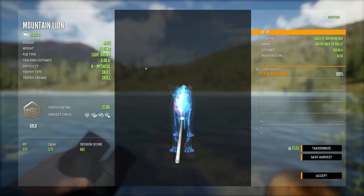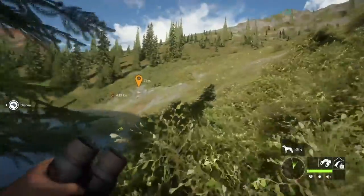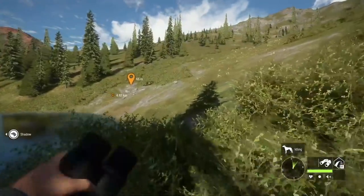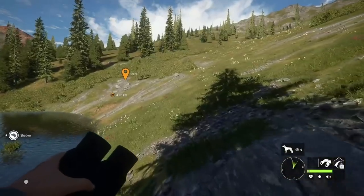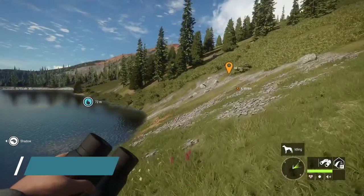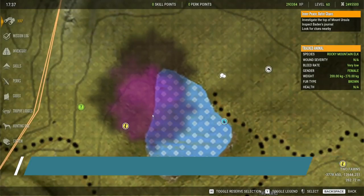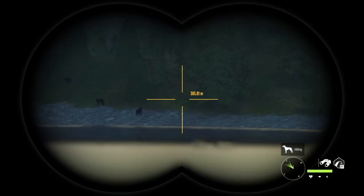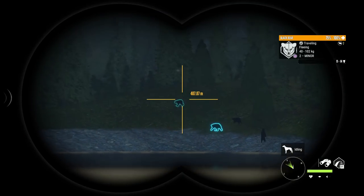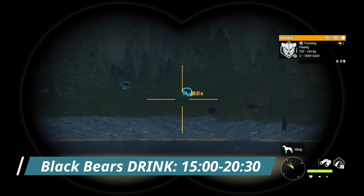It's a little on the low side, 37.8, but that is a pretty nice kitty cat. Now unfortunately Bighorn Sheep and Mountain Lions drink at the same time, so if you want to hunt Bighorn you want to get here right at the beginning of the drink time — they drink from 6 till 8 or 8:30. Now we are here at Tufon and it is 17:37, which is Black Bear drink time.